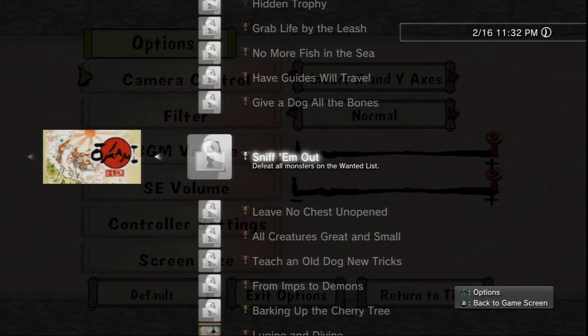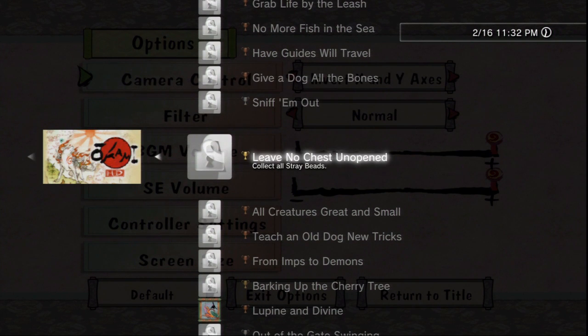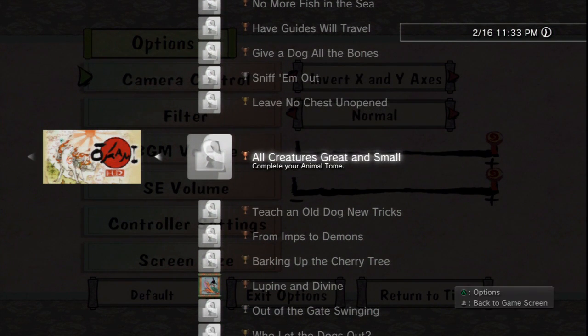Collect all stray beads. Animal Tome — this means feeding all the animals. You don't have to feed 100% of every animal; you just have to feed one animal of each type, basically.